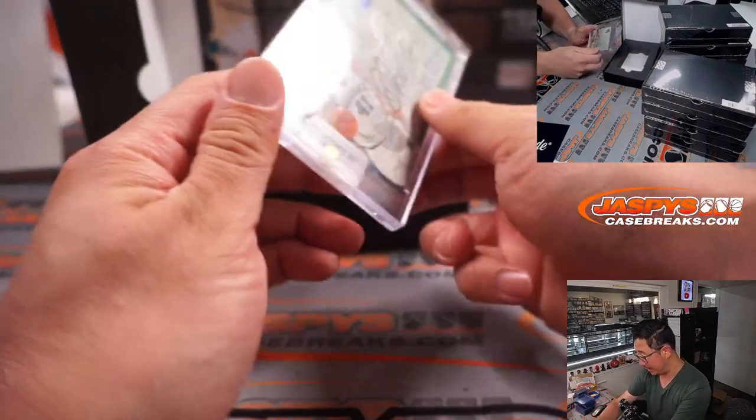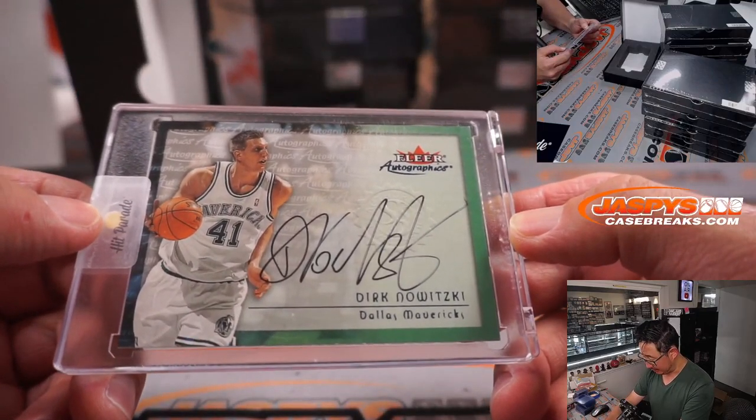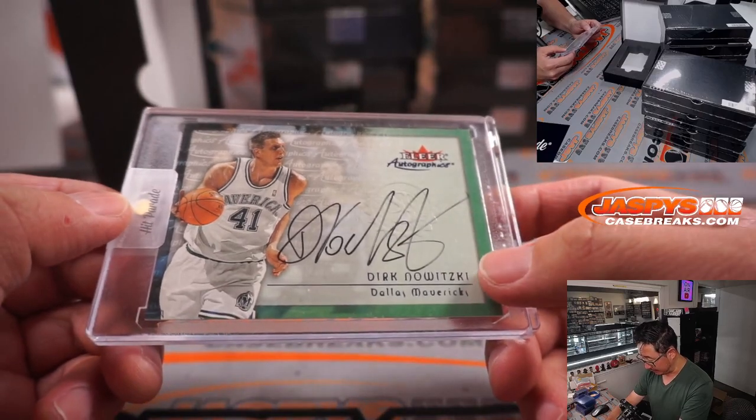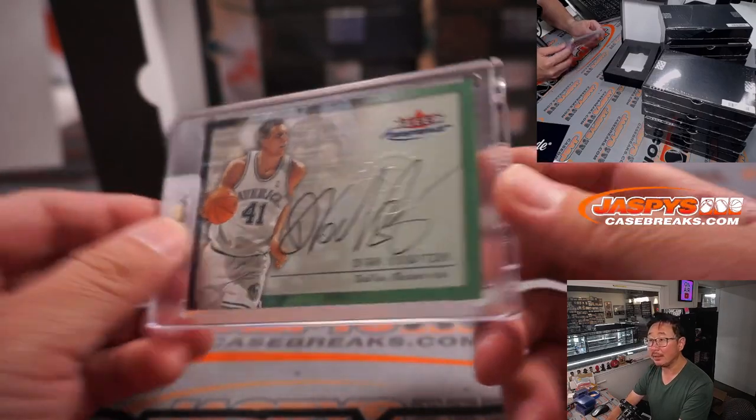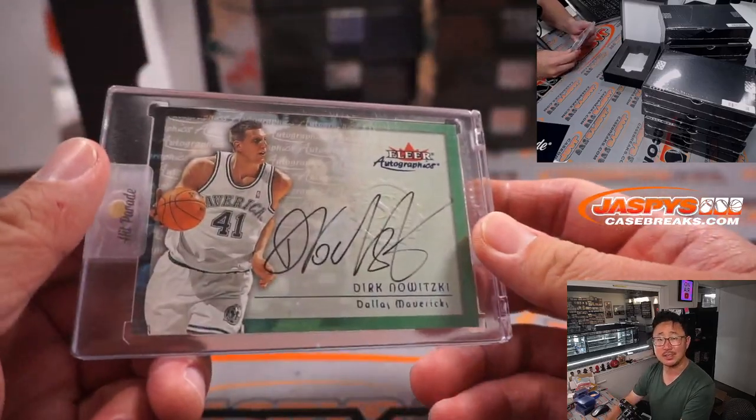First one out of the gate is Dirk Nowitzki — Fleer Autographs. That's pretty cool. It's for Dallas. Dusty with Dallas.